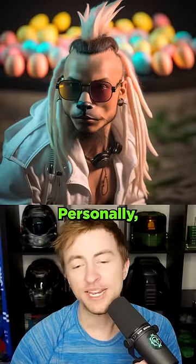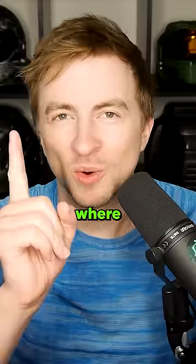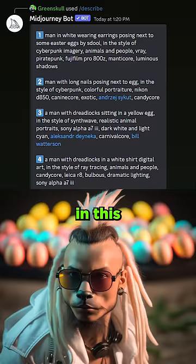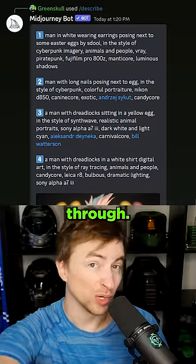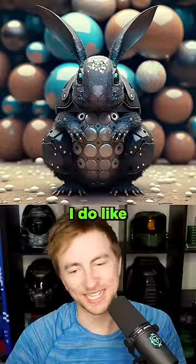This cool cyberpunk guy. Personally, this makes me uncomfortable. Now there's a really cool new MidJourney feature called Describe, where it tells you what the photo is. In this case, man in white earrings, yada yada yada. Pretty impressive. Well, let's run that back through — this is a pretty cool picture. Let's run the robot bunny back through. Good description. I do like this. This is neat.